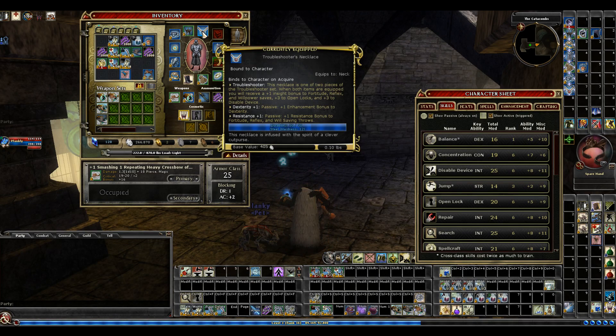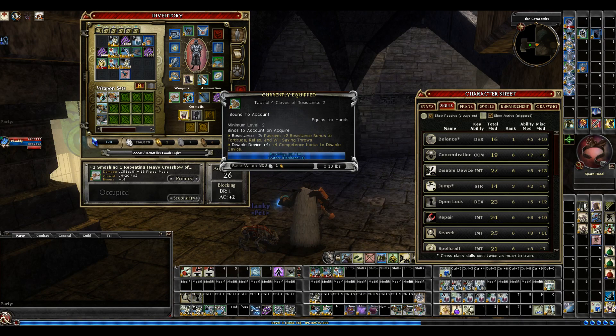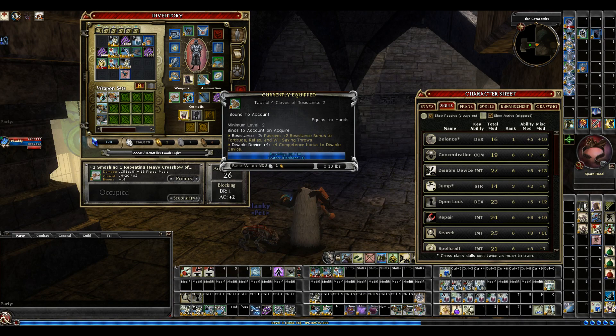I have the troubleshooters set, so that gives plus 3 to open lock — but they do not stack. I learned that this life, did not know that. Also the plus 3 disable device in the troubleshooters does not stack. But the insight bonus — I don't have an insight bonus — so that gives me a bonus to all my saves, which is nice. Disable device 6. But if you're looking at disable device it only went up 2, because I have a plus 4 there. So I'm just keeping that on because of the resistance too.